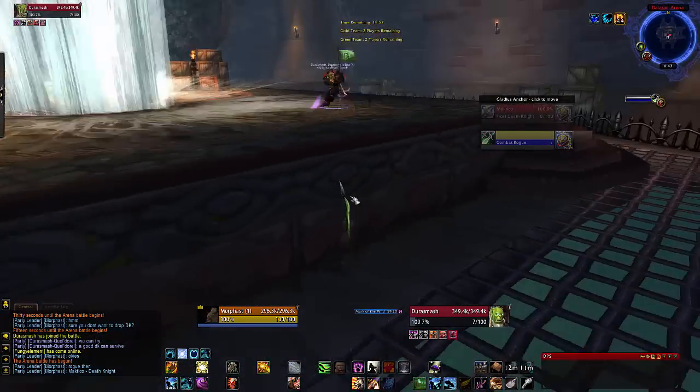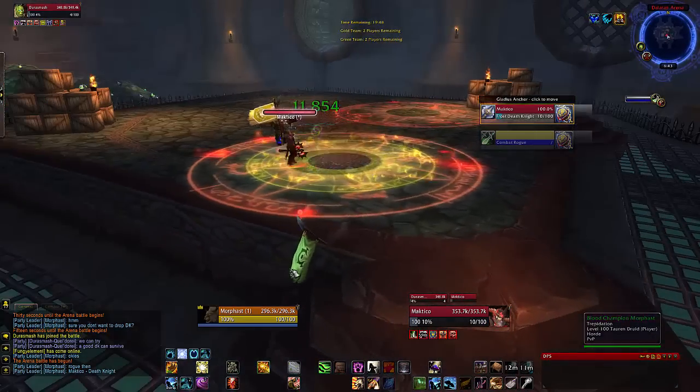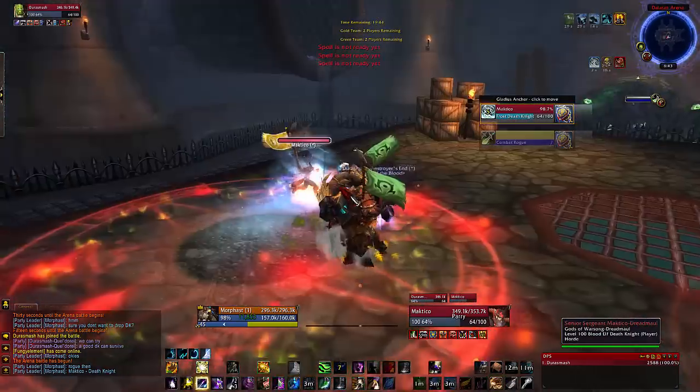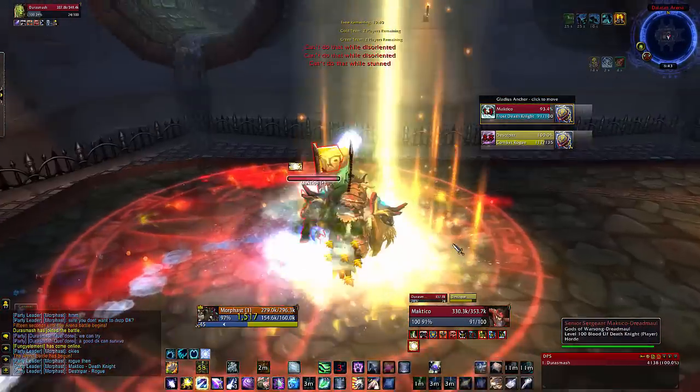Obviously with the Rogue in stealth, he's keeping the DK hidden. I just wanted to wait for them to bait out before I popped off my abilities. A little bit of a fault there — I probably shouldn't have just popped in like that. I should have went straight into my burst ability.